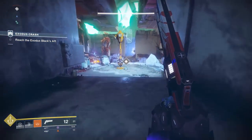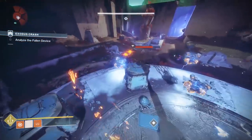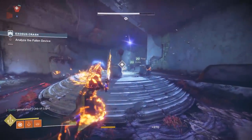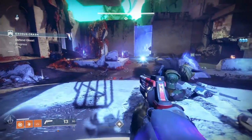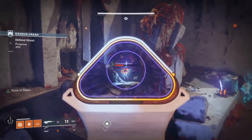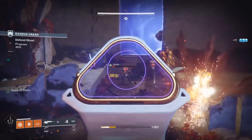At least on the PvP side of things, putting yourself in the air in the way that Dawnblade might require is generally not a good idea, as it's very easy to predict movement and Wings of Sacred Dawn will literally halt any movement. On top of all that, when you're using Attunement of Sky, your super does not last very long at all — only about 5 swings — which makes it feel less impactful than other supers.